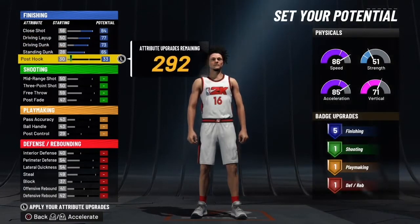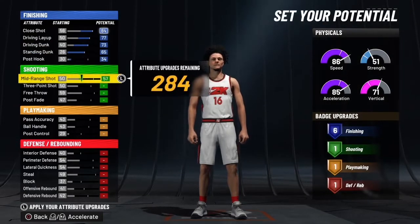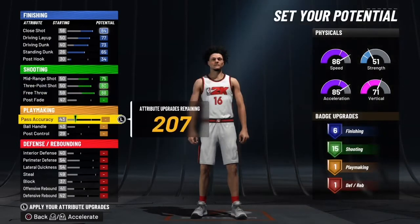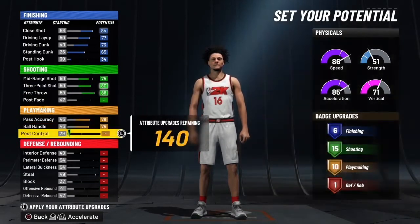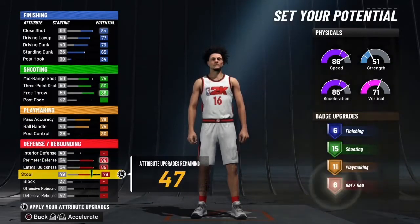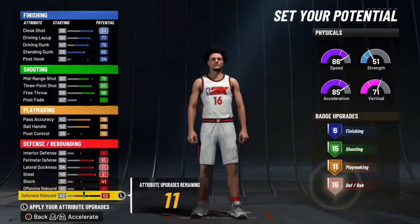6, 15, 11, 18 is the count. Hall of Fame shooting, Hall of Fame defense. You want to put your mid-range to 75 and put your block to 41 — those are the most important things to adjust when you're making this build.